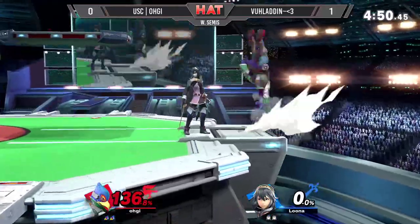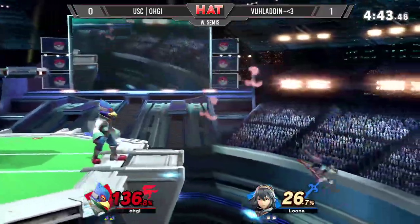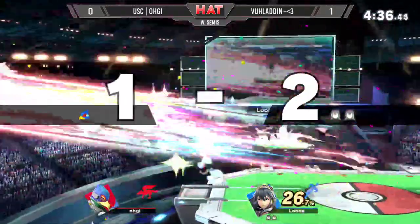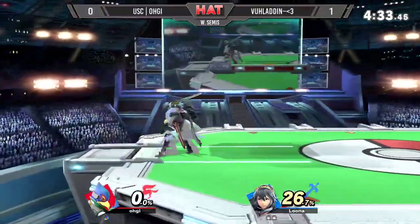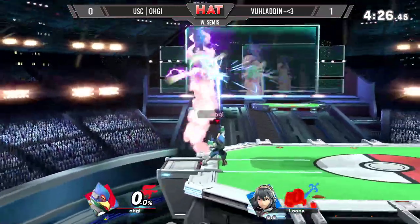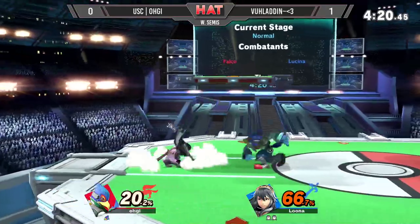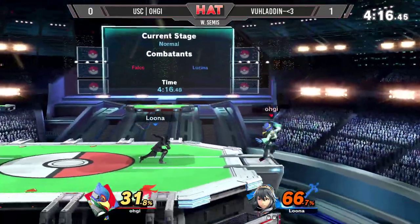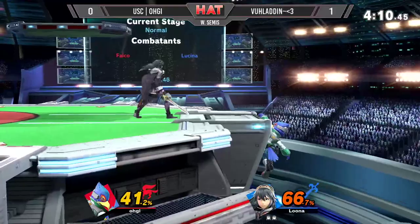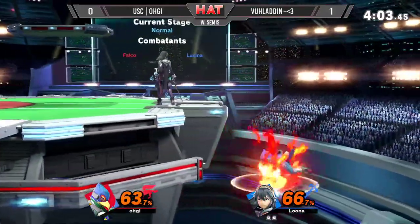Drag-down forwarder straight into the jabs. There's the nair — he hit the nair on the shield, spaced it out just enough for OG to drop it so he can get the forwarder. OG's got him at the ledge at 60 percent. A couple more lasers there hitting both of them. Unfortunately Vladen, with the use of his disjoint, is able to call out a lot of these options from far out.